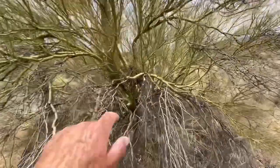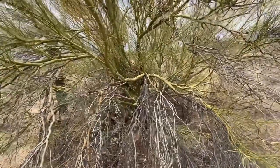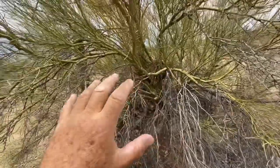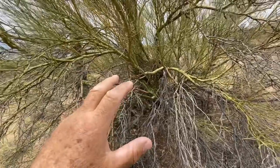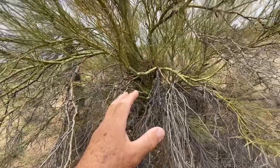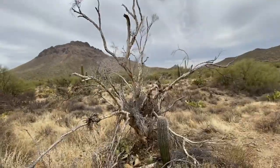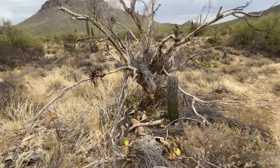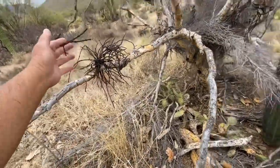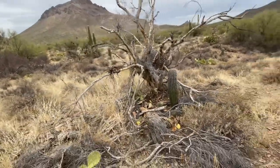Here's a palo verde — you see that thing in there? That's mistletoe. It's actually a parasite and it'll grow all over this thing, sucking up the moisture and all the nutrients, taking them away from the tree. And here's what it looks like when it kills the tree — and here's the parasite, all dead. It sucked up all the nutrients and killed the tree.